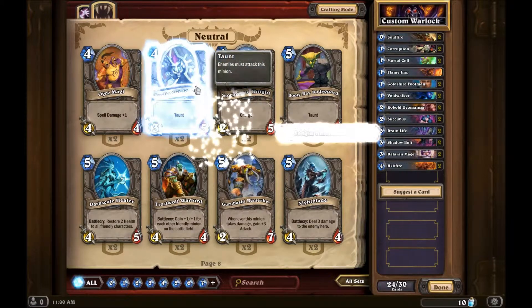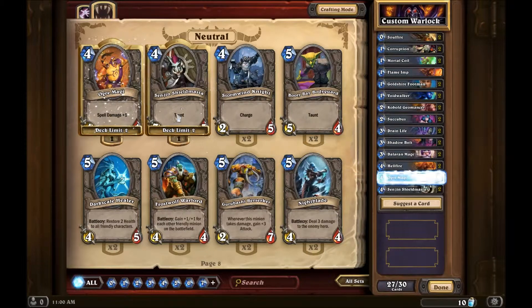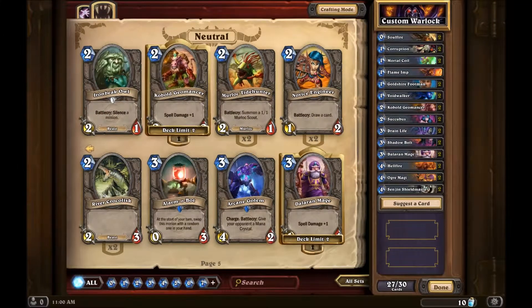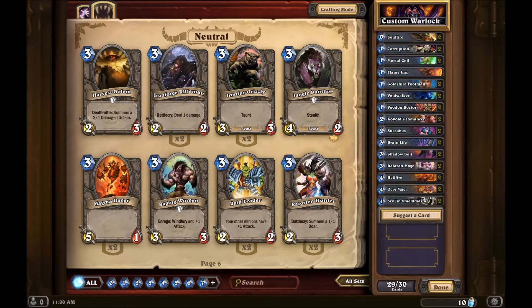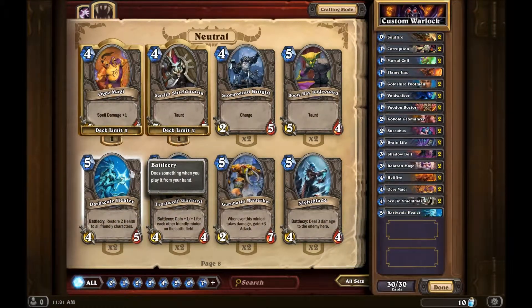I'm gonna need some taunts - there's just no way around that. And another thing I'm gonna need is healing creatures, because a lot of the stuff I do does damage to me. So yeah, definitely the witch doctor and these lovely ladies are useful.